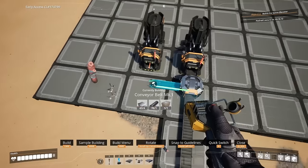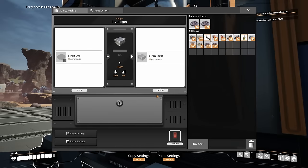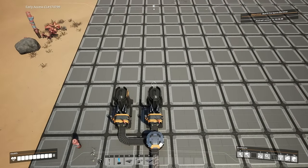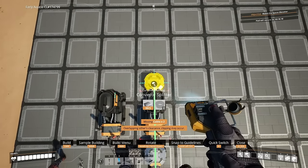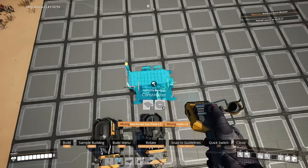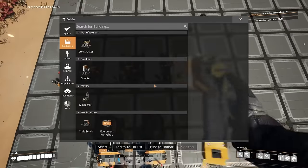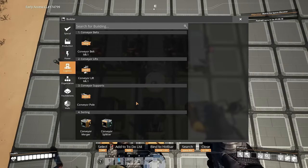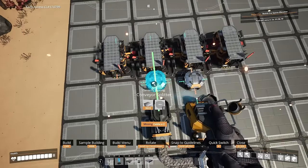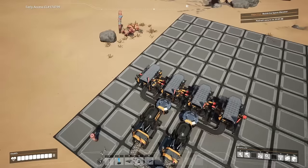From this splitter, we're going to run two lines, each into their own smelter. These will both be set to iron ingots. This section is dedicated to iron rods, split between four constructors placed just in front. Each smelter will split into two. Place the constructors first on either side, then place the splitters one directly in front of each smelter.